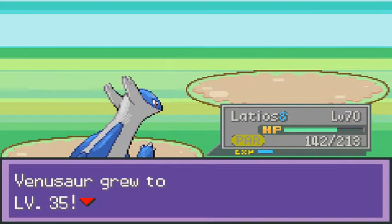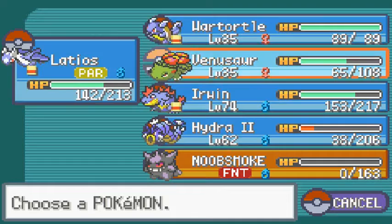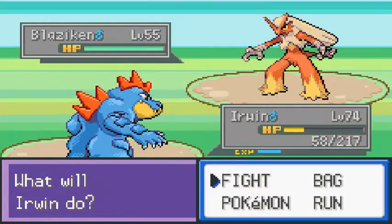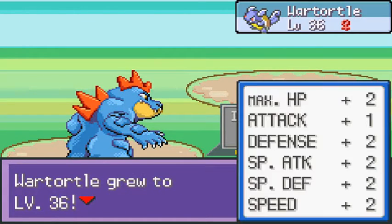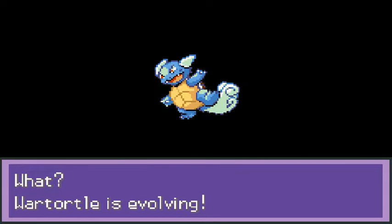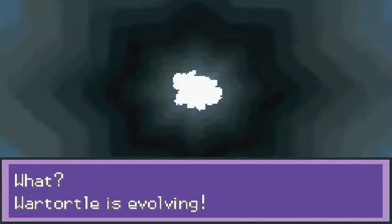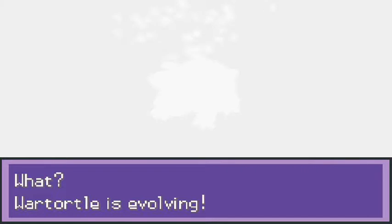Critical hit! Coming out with a Blaziken - holy crap, they're packing heat. Let's go with Johto's Finest. Focus Punch - wow! War Turtle evolves within two episodes, so that's pretty good right there. Switch training ends here. I have successfully evolved all six starter Pokemon! I'm going to be surprised if they come out with Hoenn starters - if they do, I'm done.